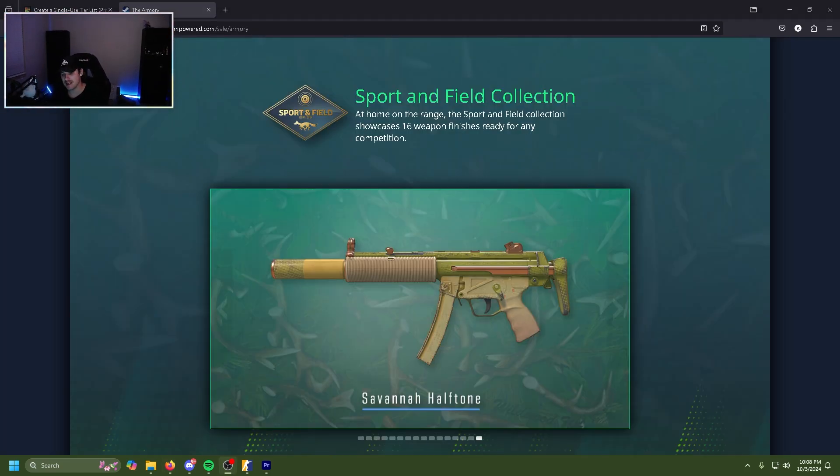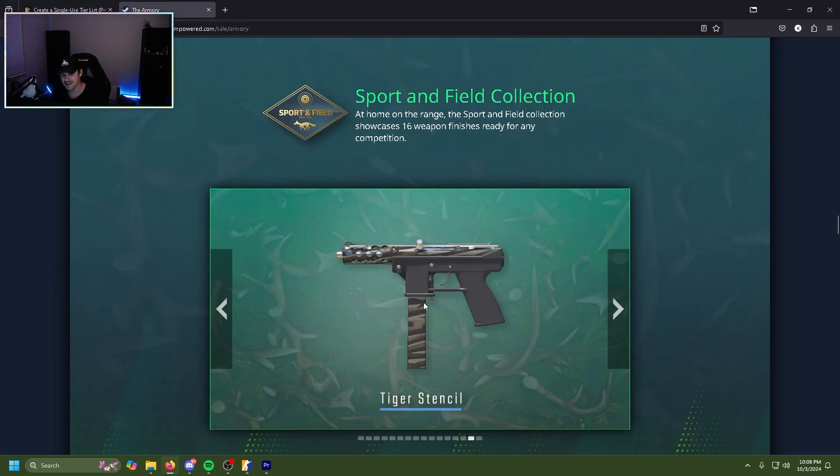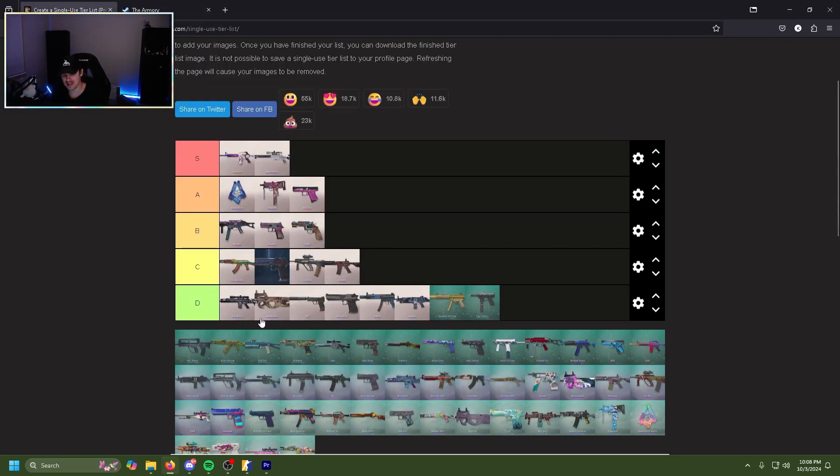Now we're going to be looking at the Sports and Field collection. Starting off with the MP5 Savannah Halftone — yeah, it's kind of just ugly. There's no real other way to say it, it's kind of just ugly. D tier.